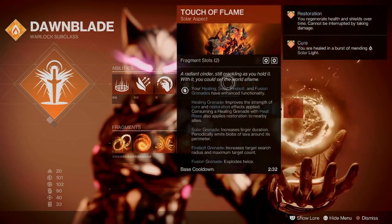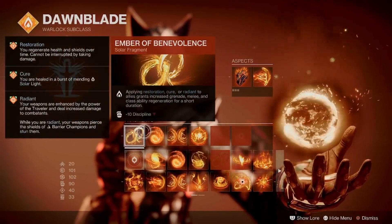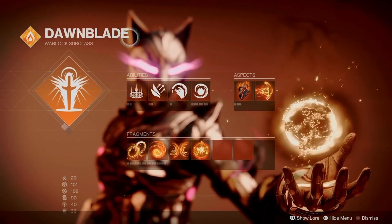Icarus Dash, Touch of Flame, Ember of Wonder, Ember of Char, Ember of Resolve, and Ember of Benevolence. Pairing that with Incinerator Snap and Fusion Grenade, Burst Glide, Healing Rift, and Well of Radiance obviously.